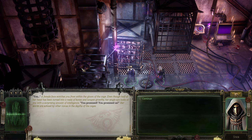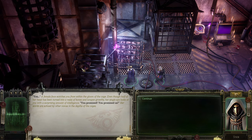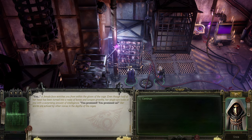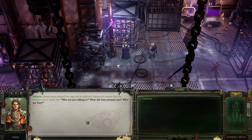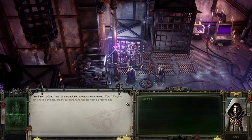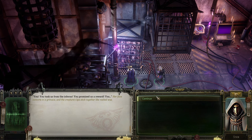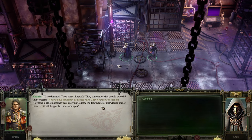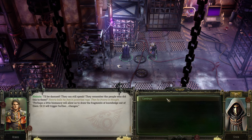Her single eye looks at you with a surprising amount of intelligence. 'You promised. You promised us.' Her words echoed by other voices in the cage. 'Who are you talking to? What have they promised you? Who are they?' Heinrich says. 'You took us from the inferno. You promised us a reward.' Her face contorts into a grimace. Creatures' lips stick together like melted wax. I'll be damned - they can still speak. They remember the people who did that to them.